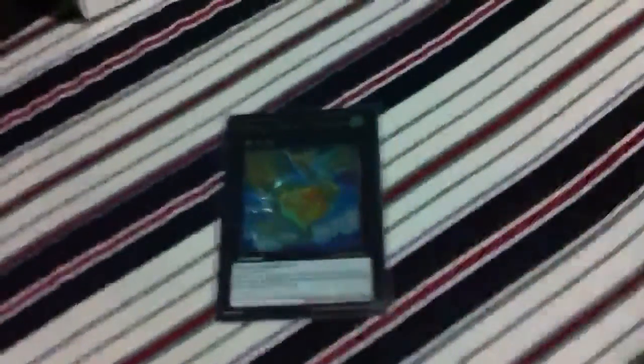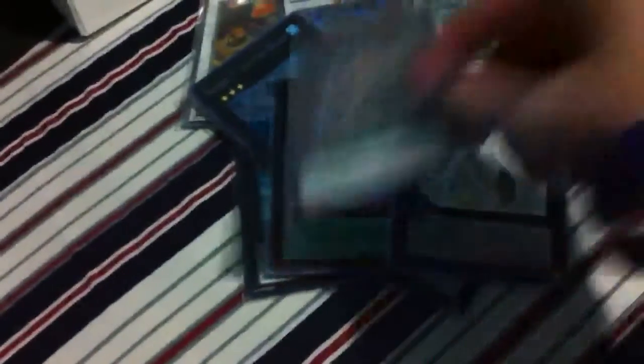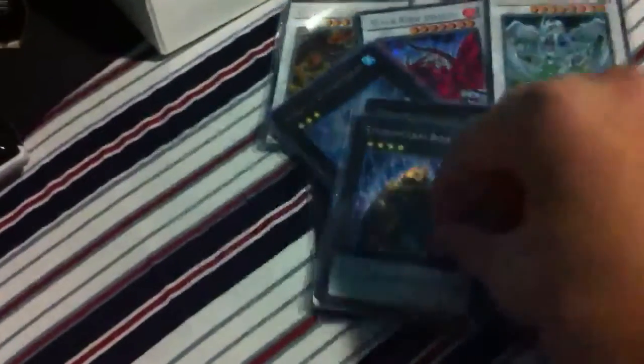I don't have to pick up much for the extra deck — I basically have it built. You need a Leviair, which I have, and some synchros, though I'm missing Catastrophe and a few others. I have three Levi-Athans but you only need one or two, so I'll run two, plus one Papilloperative to get Spirit Reaper, Gem Knight Pearl, and maybe Maestroke. I'm thinking one Laggia and one Dolka — one of each — because I think Konami is going to hit one of them on the banlist.